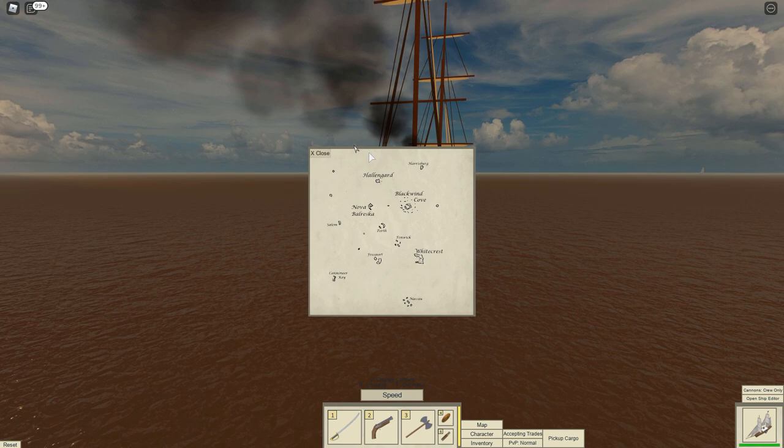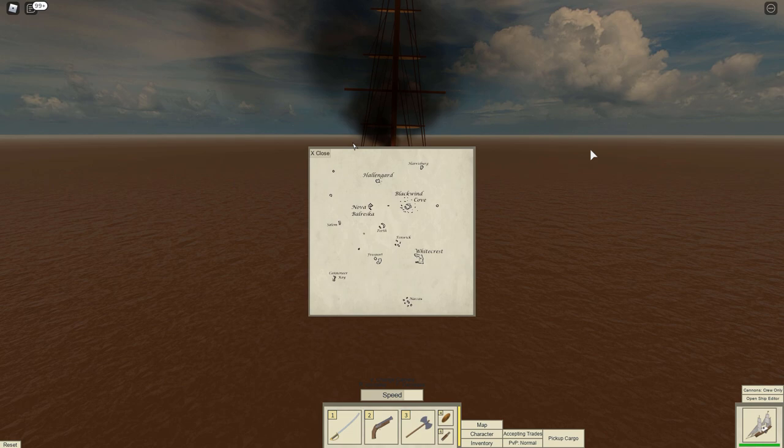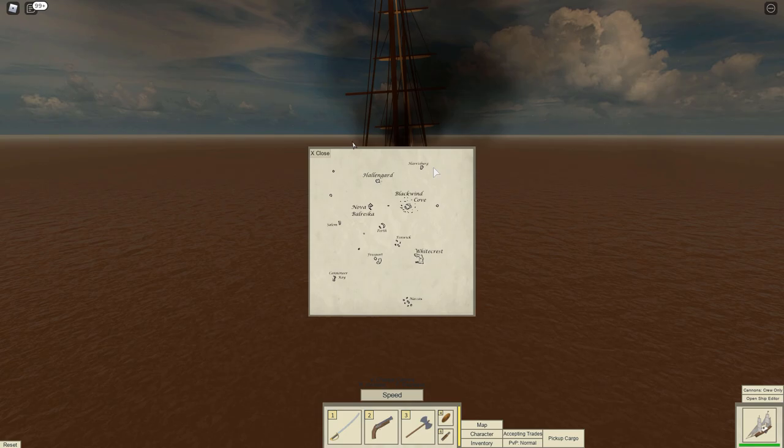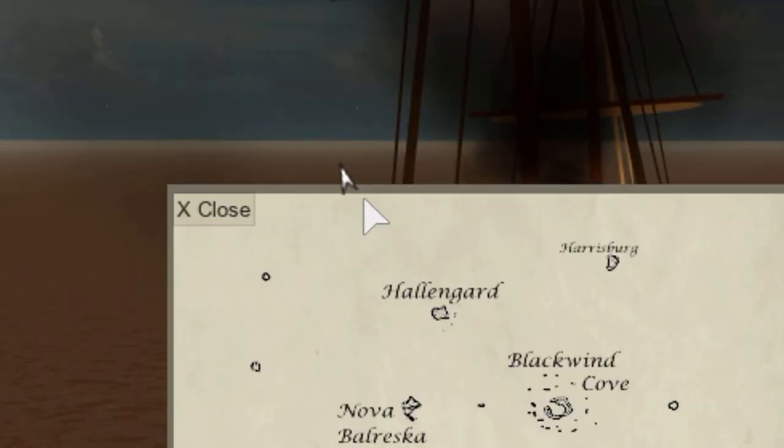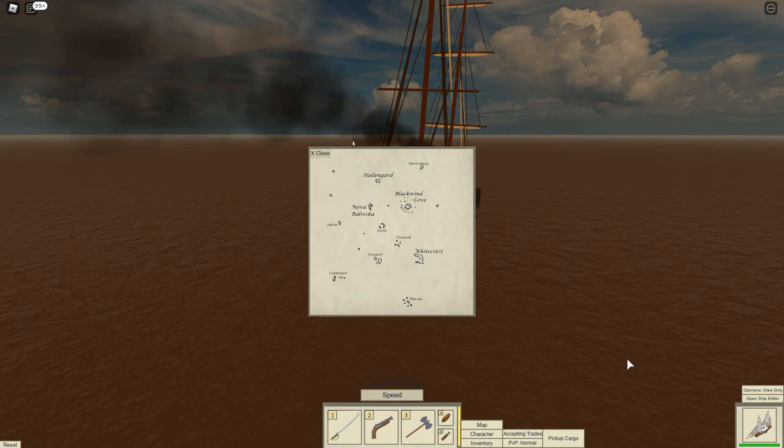We're about to go off the map, so our cursor — our little arrow right here — is actually going to disappear if we get too far off the map. You saw that chap over there in the Starling; he just teleported. He didn't leave the game — he actually just teleported to Birkland. So we are almost there. You're going to go just a little bit off the map and then you'll be teleported into Birkland.